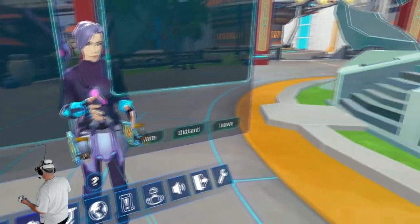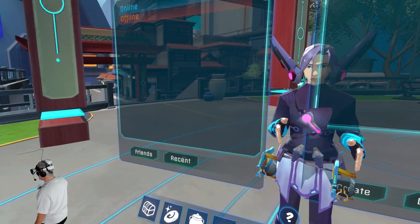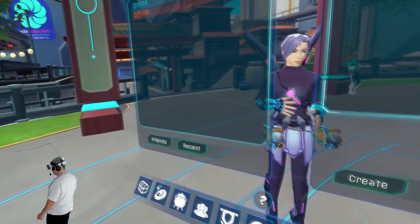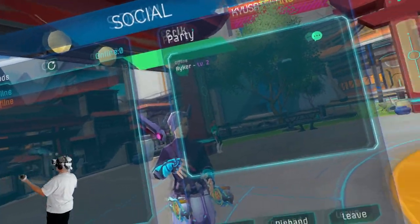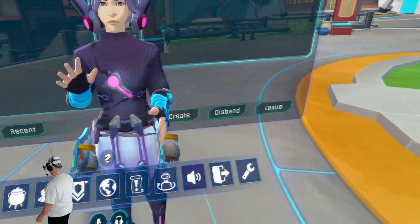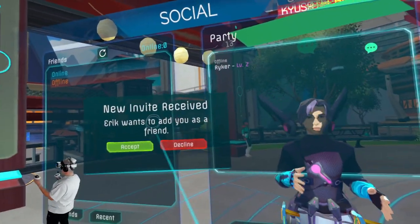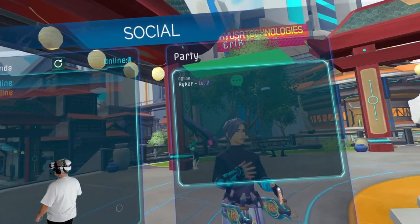Don figures out the party system: 'I've got the little friend thing up, I've created a party and I'm Riker — it wouldn't let me be VR Gamer Dude.' They discover the universal VR 'add as friend' method: the fist bump. 'That worked! The universal VR add-as-friend — the fist bump.' Don then adds Eric to the party.